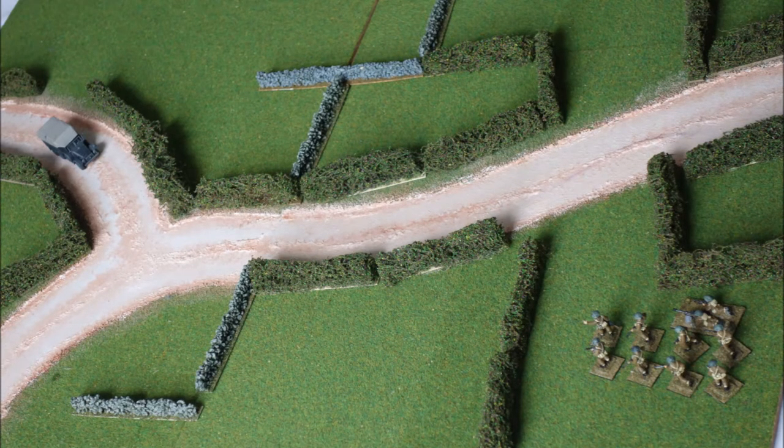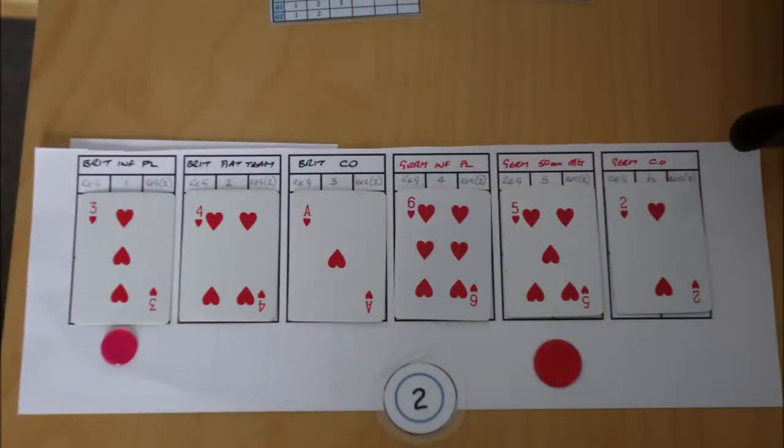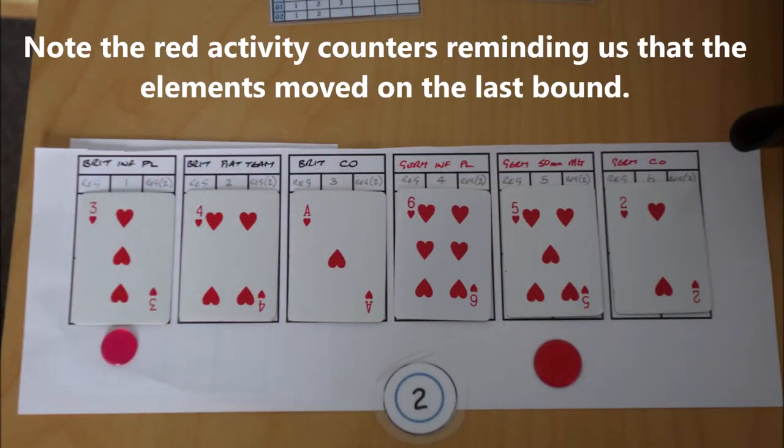This is the position at the end of the first bound, with the German light mortar team coming down the road in the air truck and the Brits in the field. Neither can see each other at the moment. We gather up the cards and deal for bound two.